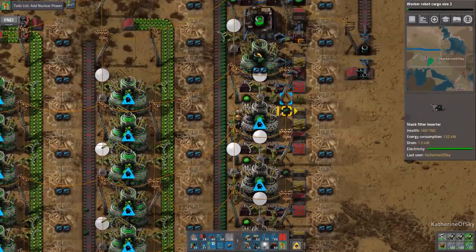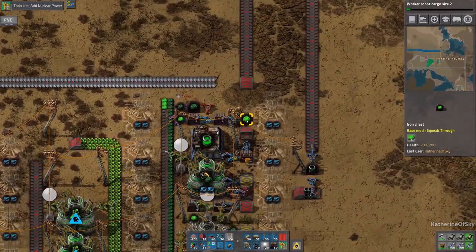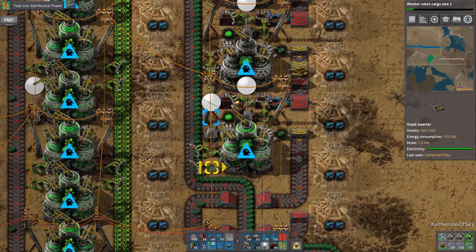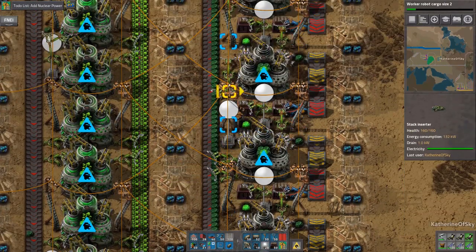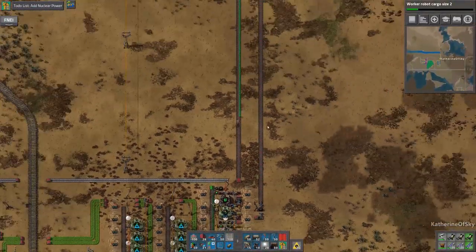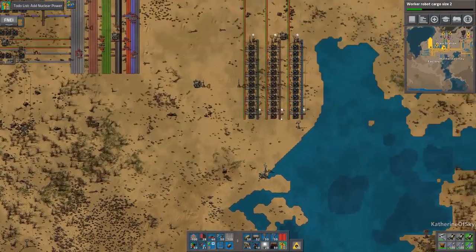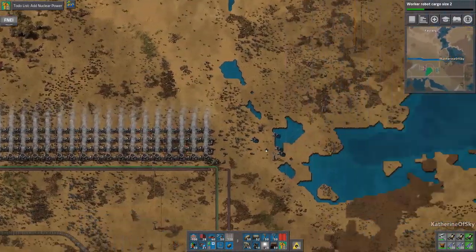We'll put that in there. I need to grab those. I'm wondering if we have enough buffer at the moment to run. Yeah, we have enough buffer to get these guys going and keep on making the 235. Let's go up and get a couple of speed modules just to make certain — just use the level ones for now, that's going to be fine.